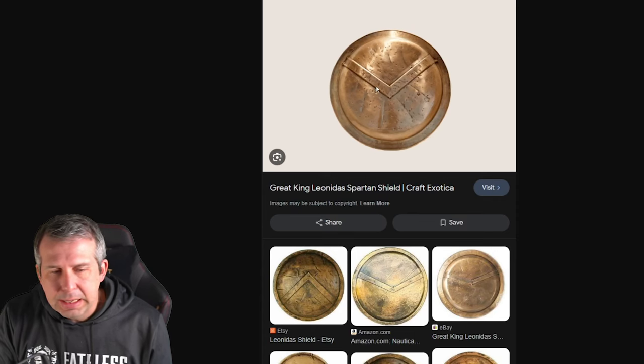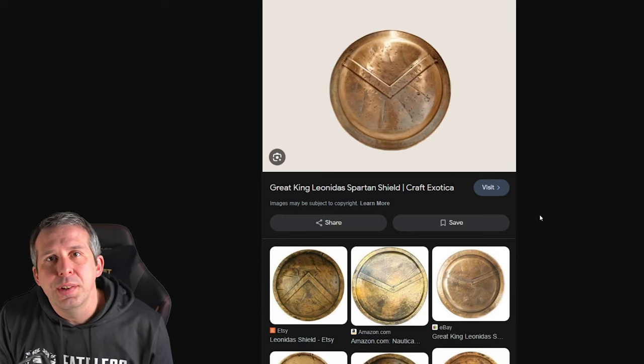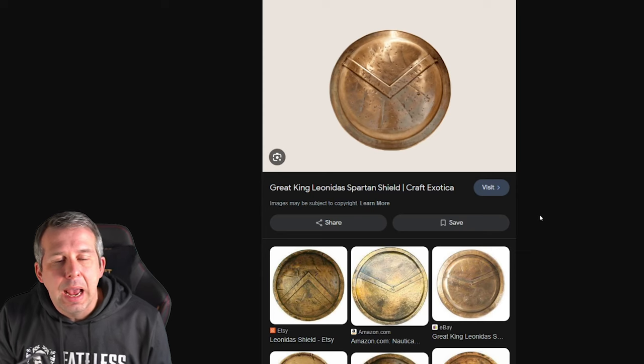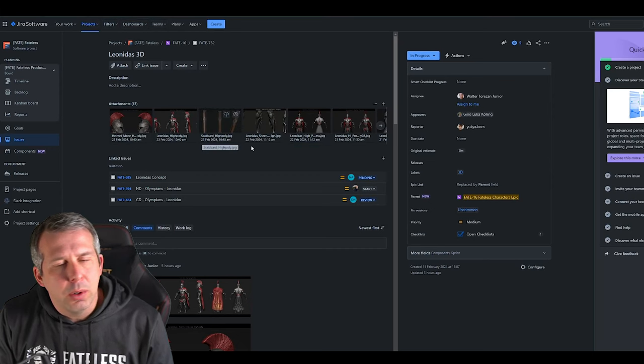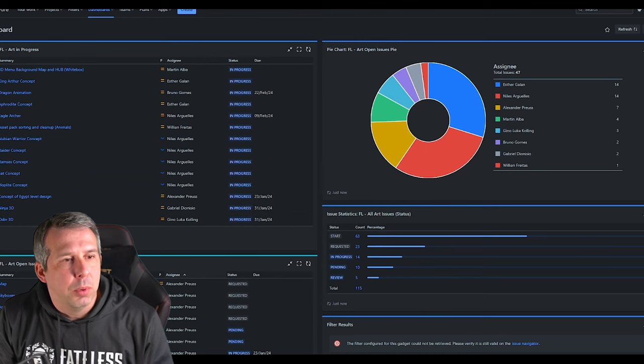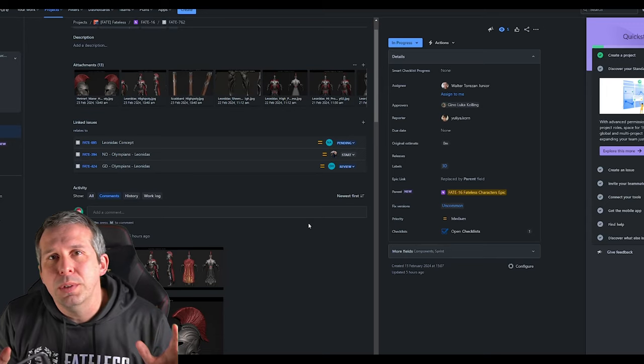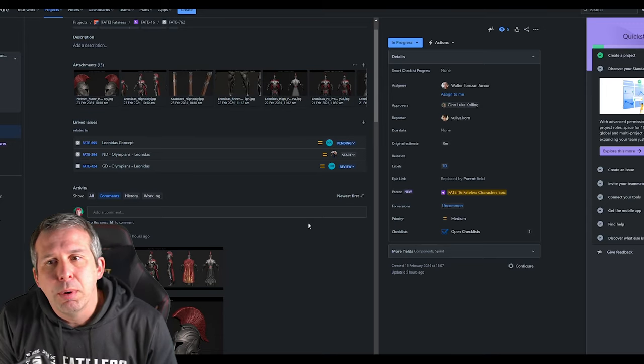We then look at more specific details — different examples of what the weaponry and shields could be, literally just Google searching to find interesting versions of what exists and using those as supporting work. We're also using a system called JIRA, which tracks everything. Every single bit of art and design has its own ticket, assigned to an artist or design member from Magic Media, and someone from the Fateless side is constantly doing a to-and-fro feedback session.